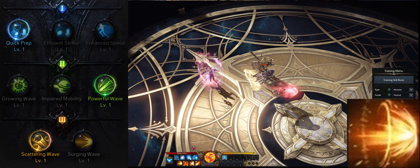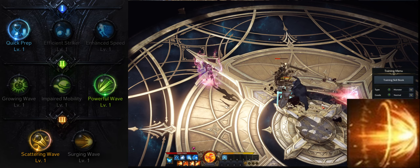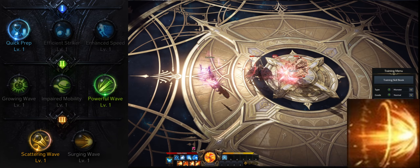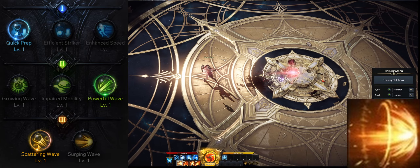Next up we have Force Orb. Level the skill to level 10 and take Quick Prep, Powerful Wave, and Scattering Wave. It is very important to use the skill in melee range so all three orbs hit the boss.